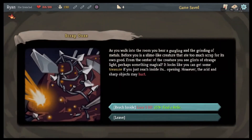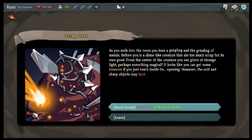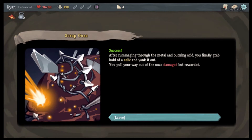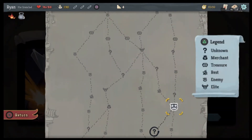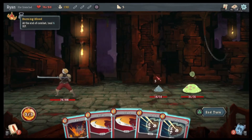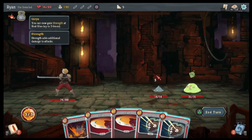We go here. As you walk into a room you hear gurgling and grinding of metals — before you is a slime-like creature that ate too much scrap for its own good. From the center of the creature you see glints of strange light, perhaps something magical. It looks like you can get some treasure if you reach inside its opening, however the acid and sharp objects may hurt. Lose three HP, 25% find a relic — yes! After rummaging through the metal and burning acid you finally grab hold of a relic and yank it out — damaged but rewarded.